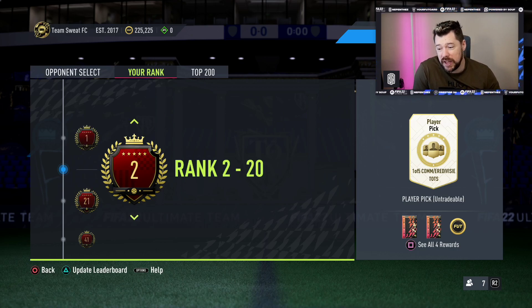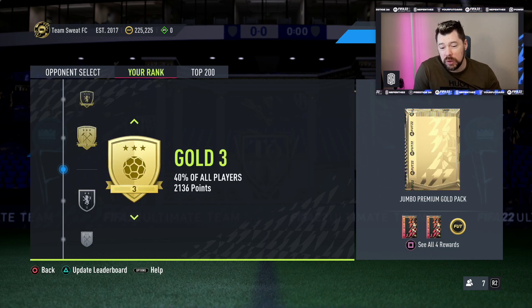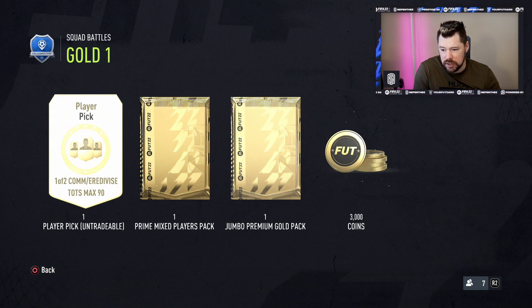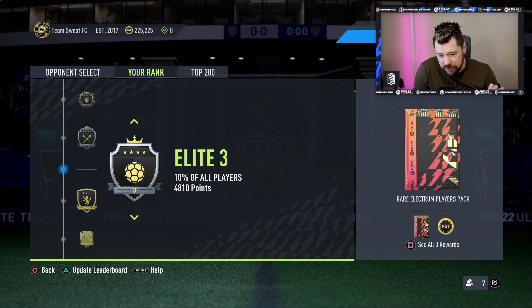If you're an avid squad battles player, this is brilliant and I'm a big fan of it. If you're not an avid squad battles player, it might seem like a fun prospect of playing — even if you get to Gold 3, you get yourself a pack max 90 overall. The first non-capped pack is Elite 3, and to get even to Elite 3 you're probably looking at 12 to 15 games on legendary difficulty, maybe 18 to 22 games on world-class difficulty. You have to ask yourself: is that worth it? If you already play squad battles, this is brilliant because you're just getting extra. It might make it more challenging to reach your usual threshold because more people will be playing.